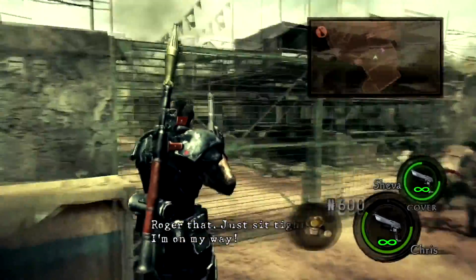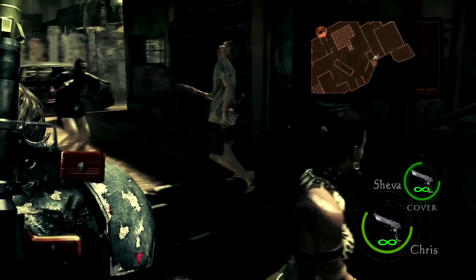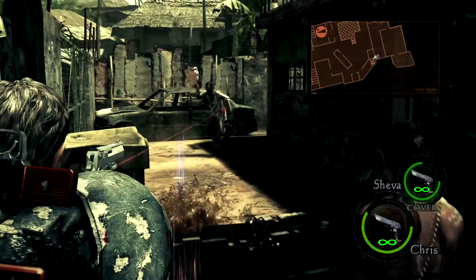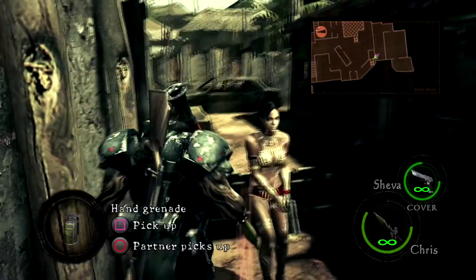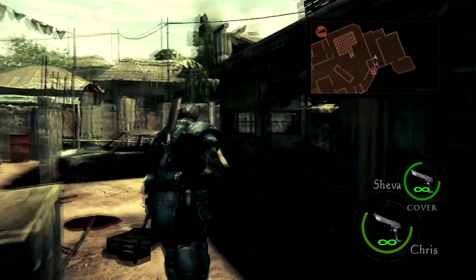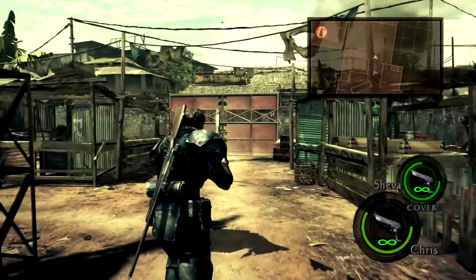Best part is you never have to reload when you have infinite ammo. I'm gonna back up over here now, just hope he gets here quick. Because now there's gonna be more enemies coming from everywhere. So we might wanna get out of the way - that's gonna kill the big guy. And now we can get into this area, which gives us a lot more room to actually move around.